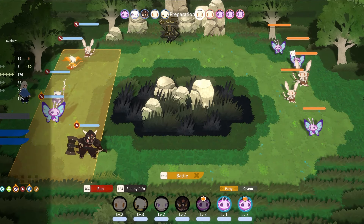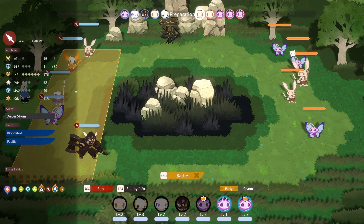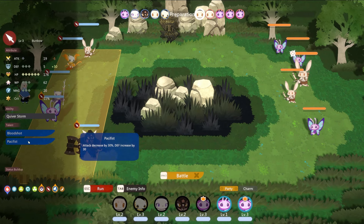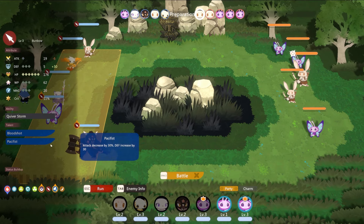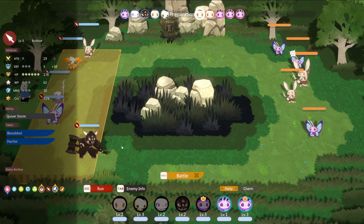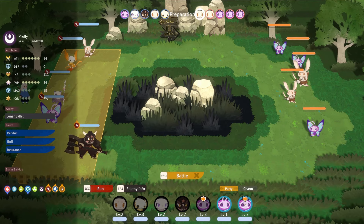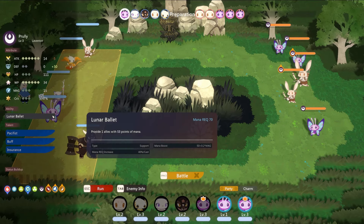Let's check out this Bumbow. 'Quiver Storm' — same ability as ours. Also 'Bloodshot': 15% lifesteal, but attack decreased by 30%. So a little more defensive Archer — we're still going to go for it though. Might as well bring it out instead of the current one.